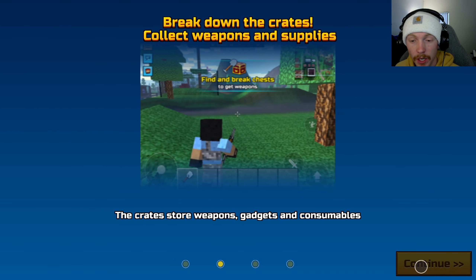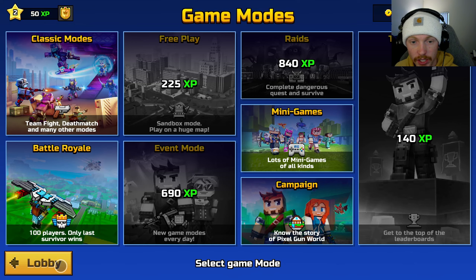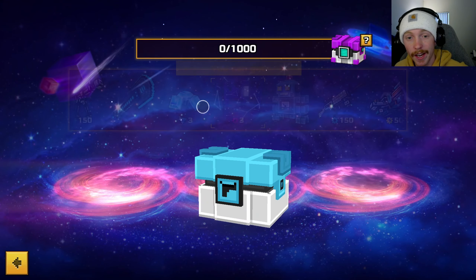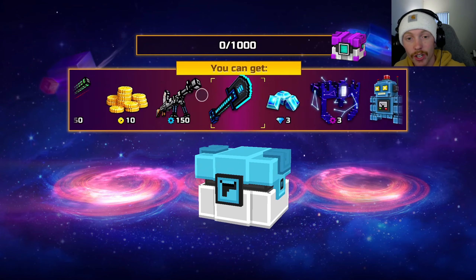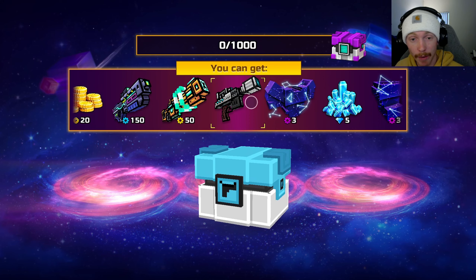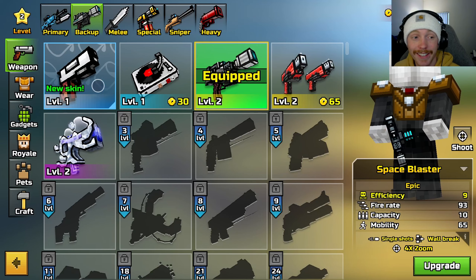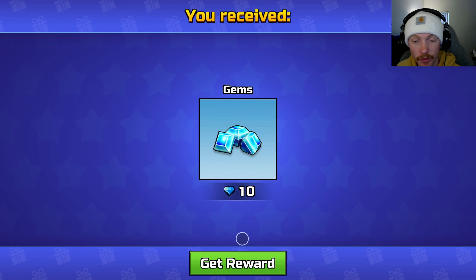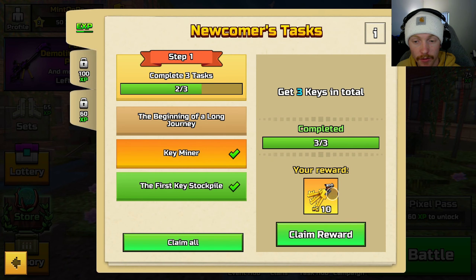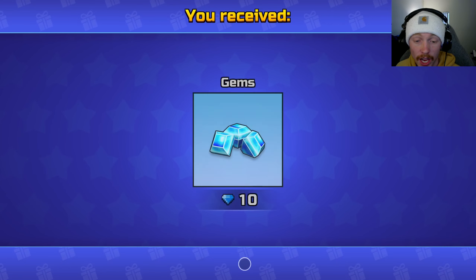I can also open my first novice chest — we got a weapon, first try, pretty good. Also just got 10 free gems for completing that, and for opening the task hub I got some keys and some more gems too. Let's just complete this task here — we'll play a match of classic mode since I still need to get to 140 XP.